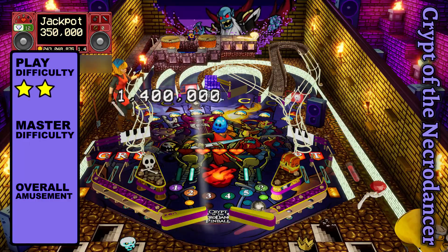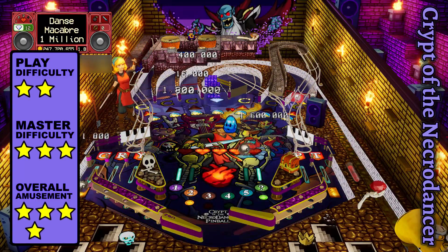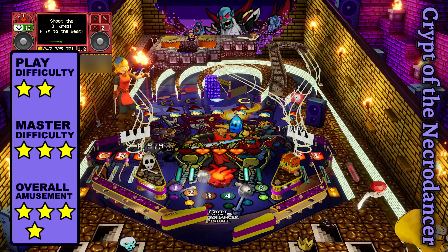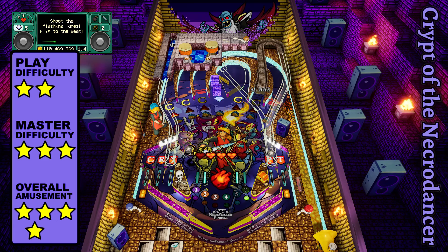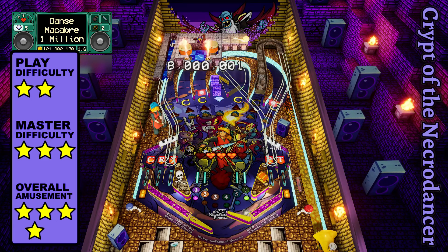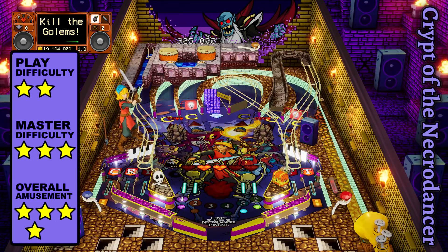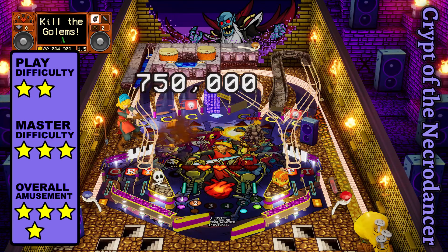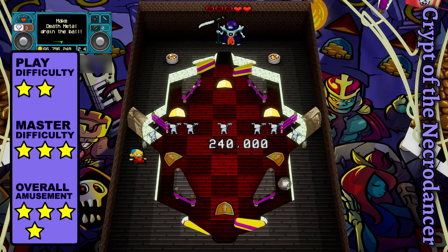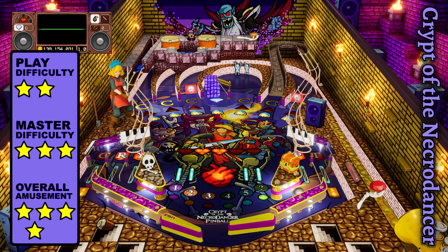Crypt of the Necrodancer has you flipping off the dead while dancing to dope beats. The ball isn't lost until your multiplier reaches zero, which you can increase by making a shot in sync with the music. The objectives are divided into different zones that must be completed before the music ends. Missions might involve hitting all the active lanes, breaking blocks, or defeating enemies. Then you'll have a chance to shoot for jackpots, fumble around the bonus room, or visit the shop — where you'll be kicked out for being poor.